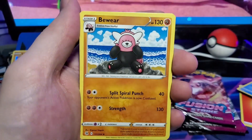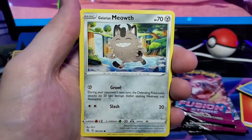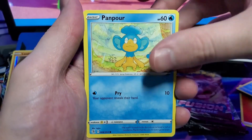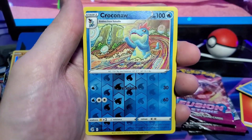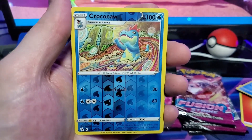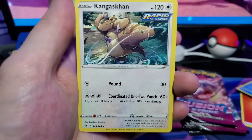We have an electric type energy, Elesa and Sparkle, Beware skaters park, Galarian Meowth, Gossifleur, Panpour, Eevee, Shaymin, Croconaw — and I love the art with this line — and a Kingambit regular rare.